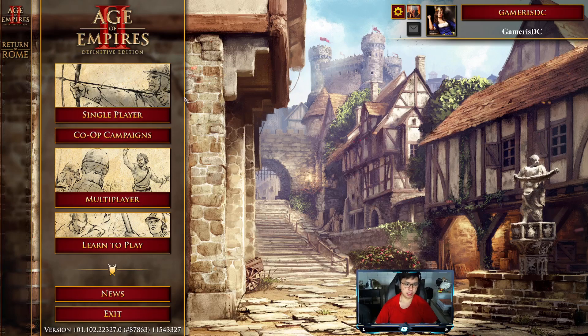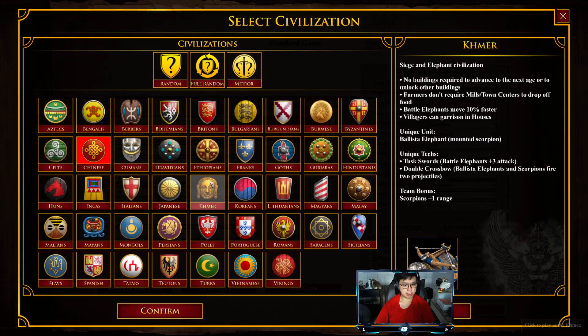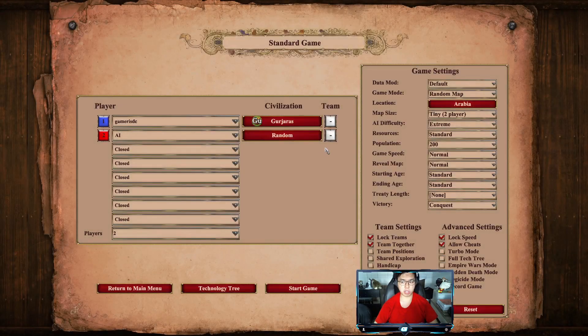Good morning ladies and gentlemen, welcome to Gujaras. Gujaras is a Dynasties of India DLC civilization. It is able to garrison its sheep to produce food and starts with two forage bushes. Today I'm going to show you how to play that start.